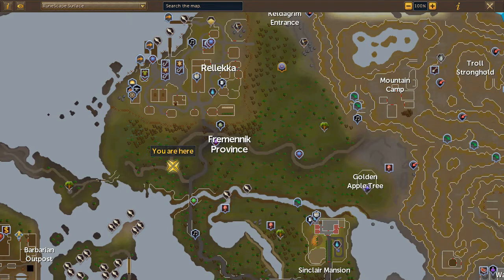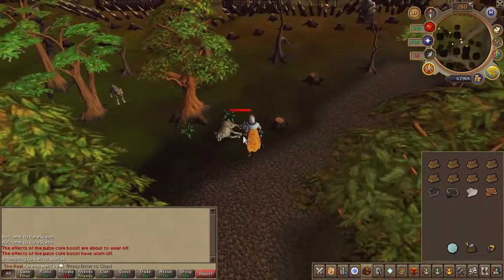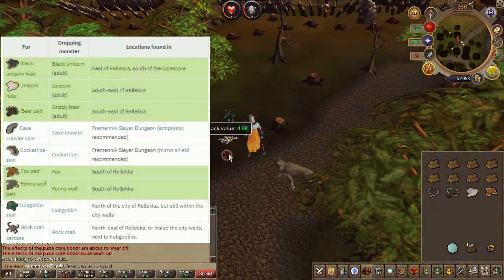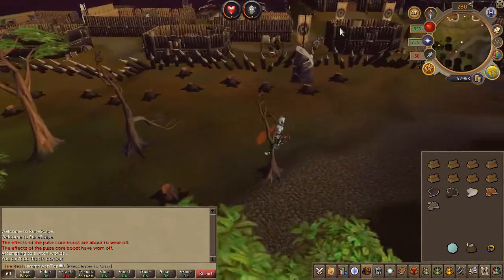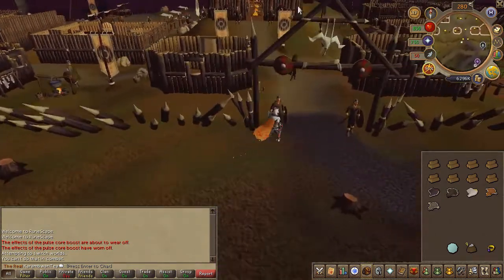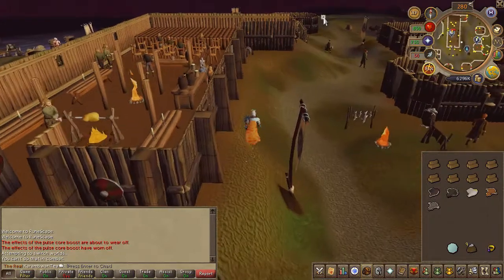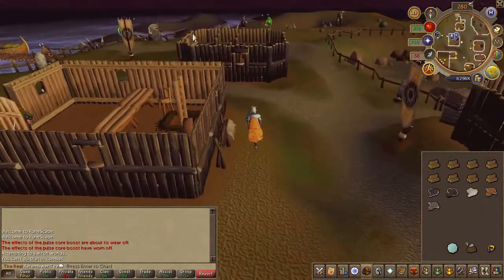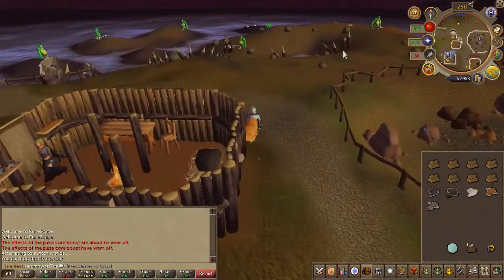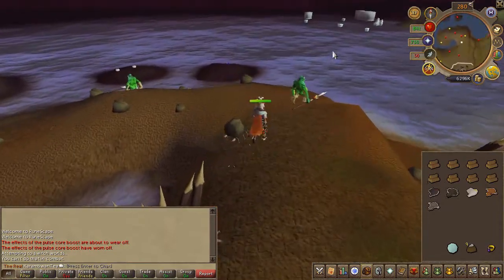Next, head west to the area located here on the map and slay a fairness wolf for its pelt. Then enter the city to your north and head all the way north until you find the rock crabs and goblins. Both of them will drop a pelt each.